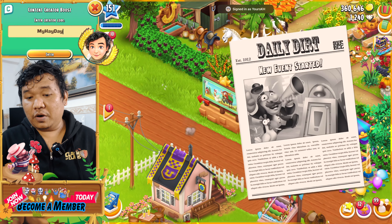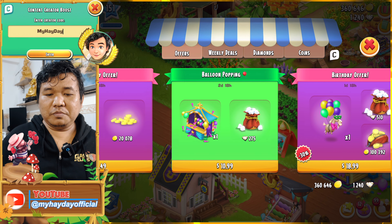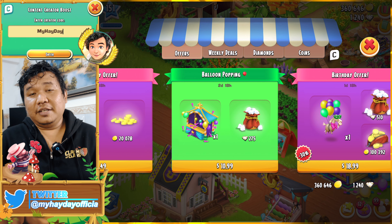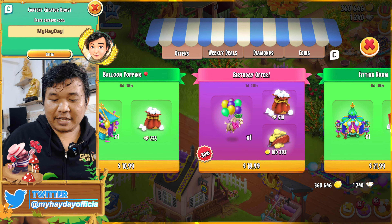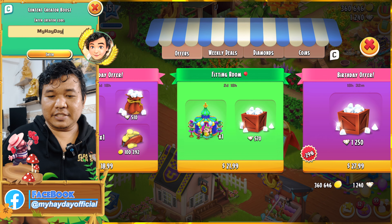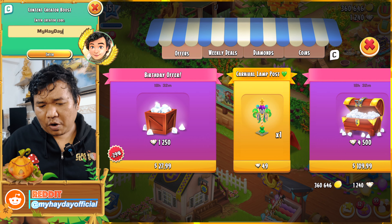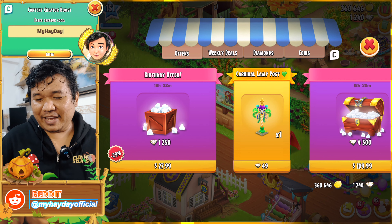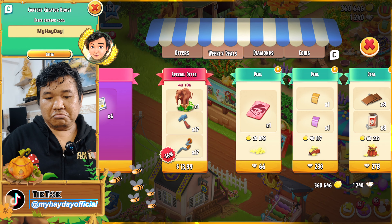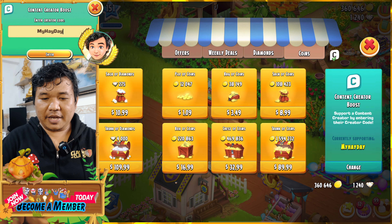Welcome to my Freedom Farm! For more details, check here — you'll see balloon popping. You need to buy 10 for 225 diamonds to get it. There are more items like the fitting room if you want to buy it, and the kind-of-one lamp post — if you have diamonds you can buy it. For buying, don't forget to use my code: my heyday.